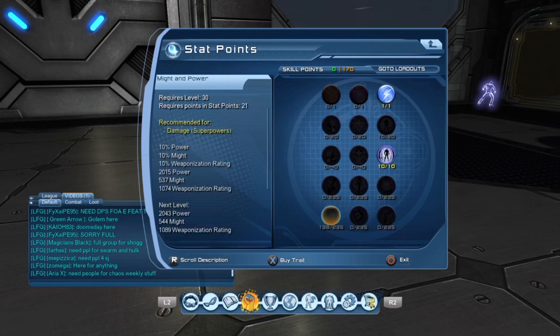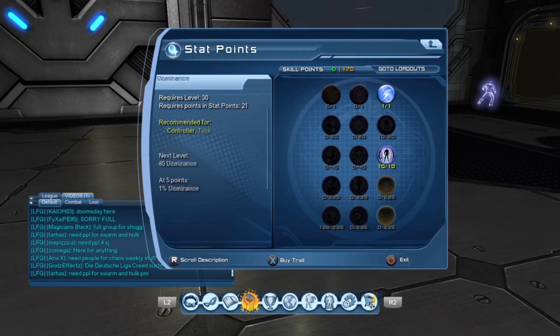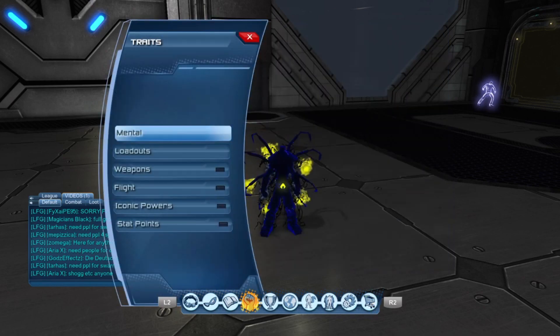Then I put the rest into damage for superpowers. The artifacts you're going to be getting are the controller ones so you can hold CC on enemies and do immense damage. If you have around 280-plus SP, I recommend putting a little bit into crits and mostly into damage superpowers. This is for PVP guys — do not use this in PVE, it will probably be one of the worst loadouts you've ever used.